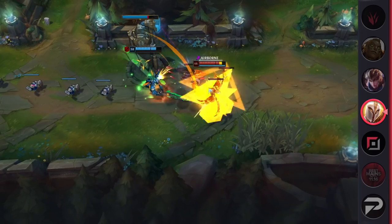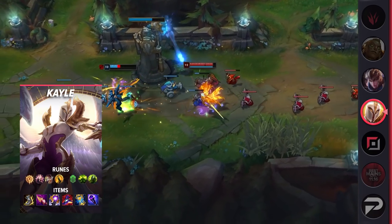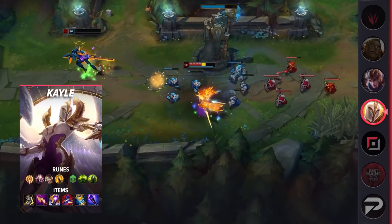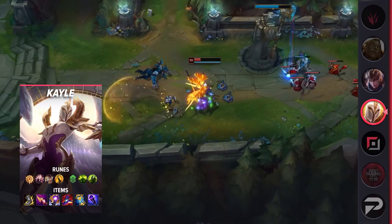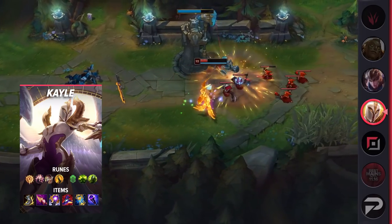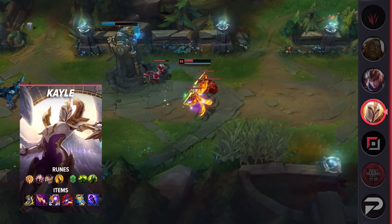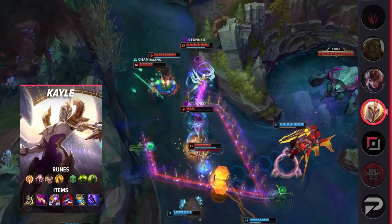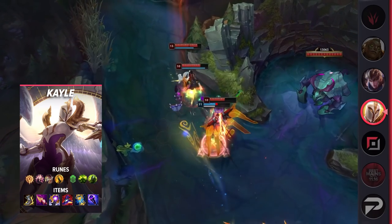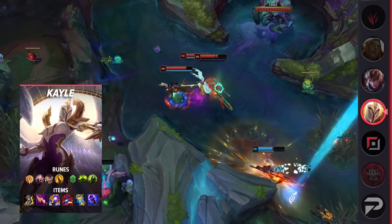With your ranged form unlocked, things start to get a bit easier. You can safely secure most of the farm now, and you can trade with your opponent a bit more heavily. In fact, some lanes against opponents that can't really gap close that well, you may even become a bit of a bully at that point. But against the most OP picks like Camille and Riven, you'll still have to play with a bit of caution — they can easily take you down if they jump on you. But remember, you're playing a hyperscaling carry, so it's okay if you aren't winning this early in the game.